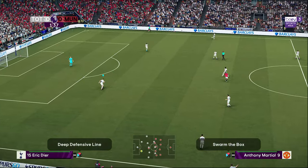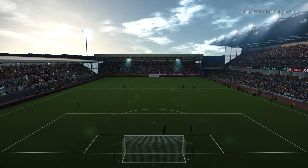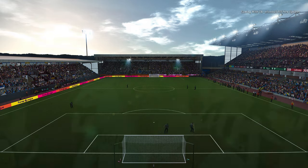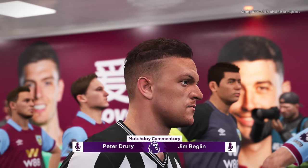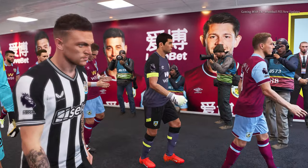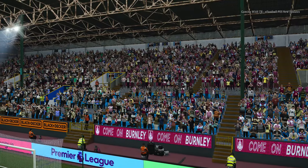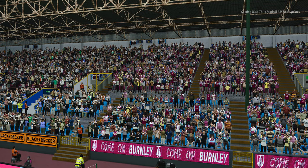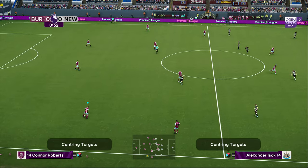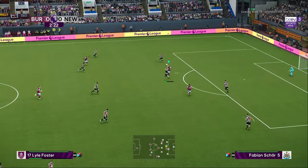This is the Burnley stadium. You can see in the background the players and the entrance part. You can see another side of the stadium as well. There's a banner saying 'Man Should Come On Burnley.' Let's go for the next stadium.